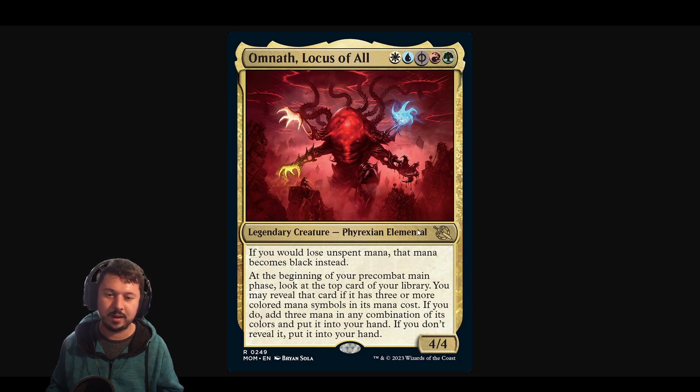I think this is a great value-generating commander. You will most likely play this on turn four. Anyone playing commander will know that paying two life for a commander cost isn't that significant because you start with 40 life, or in a 1v1 you start with 25 life. I hope Omnath, Locus of All becomes budget, but I strongly doubt it. I think every Omnath has been doing well in whatever set it was printed in. But yeah guys, enjoy.